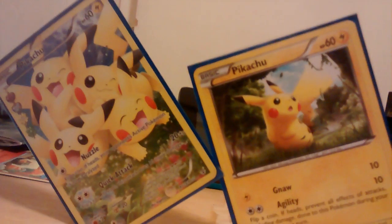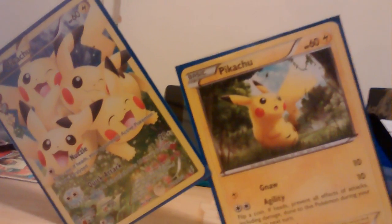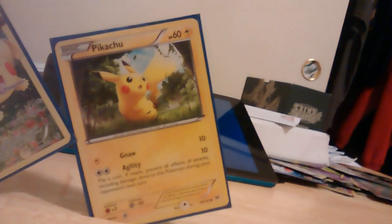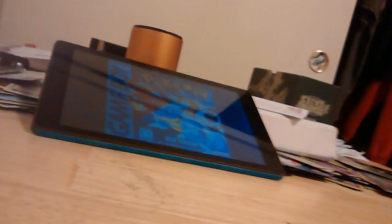Two different Pikachus — one from Generations, the cute Full Art. Nuzzle and Quick Attack: Quick Attack, flip a coin, heads does 10 more damage for a Double Colorless. Nuzzle, flip a coin, heads and the opponent's Active Pokémon is now Paralyzed for a single Colorless. The other one has Gnaw for 10 and Agility for 10. Gnaw costs Electric energy; Agility is Double Colorless — flip a coin, heads prevents all effects of attacks including damage done to this Pokémon during your opponent's next turn.